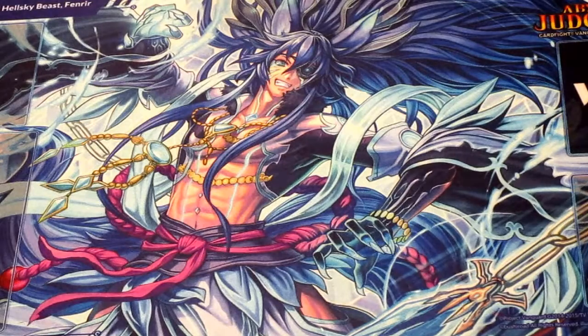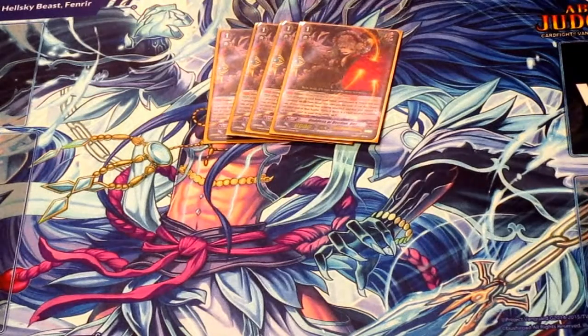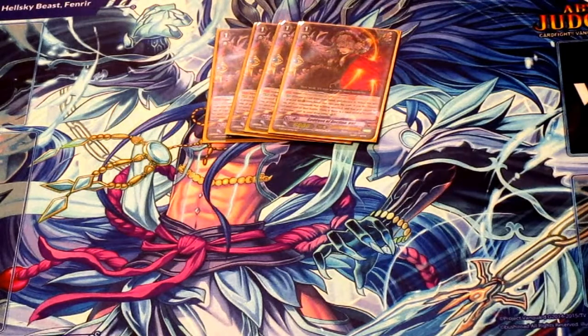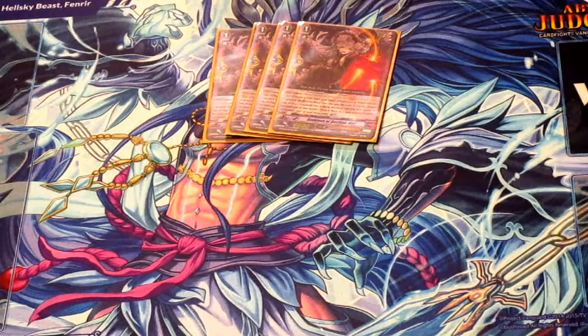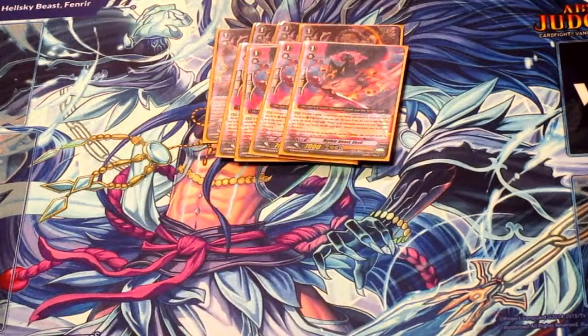For grade 1s, you have the 4 perfect guards, obviously. Goddess of the Decline Hell is just your standard PDG — she un-flips for you if you have one of her in your drop zone. I run 4 Stridefodder. This Stridefodder is also good because it can get you Fenrir if all you have is your backup grade 3 in your hand.